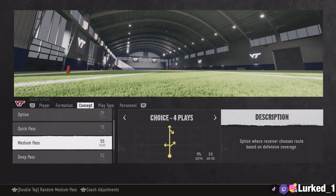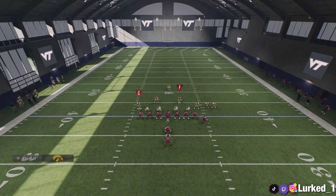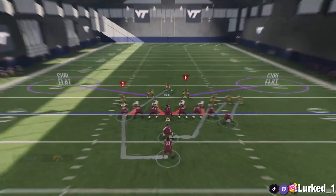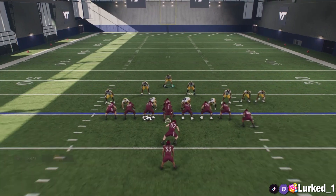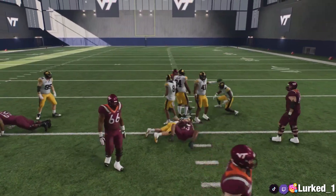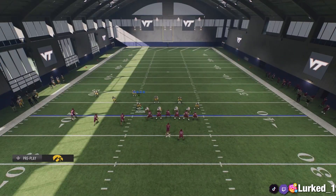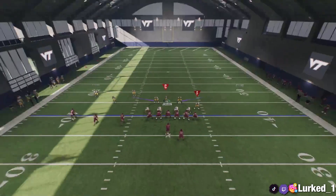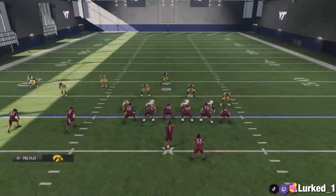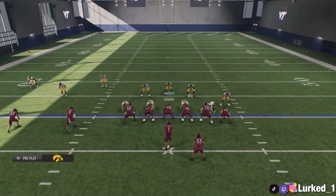For a random running concept, all you want to do is put your outside or inside linebackers on curls, and user a safety right here if you know your opponent is running. You'll see how well this actually stops the run — he picks up about 2-3 yards, but consistently this is going to stop the run for the most part. Whoever is manned up to the running back or is the safety in the middle, you want to user that guy and shoot the gap.